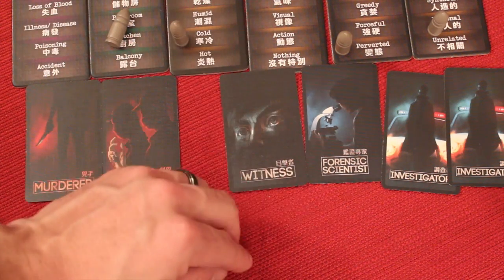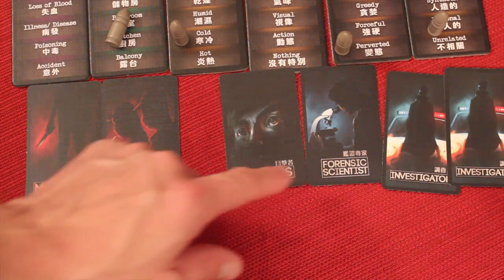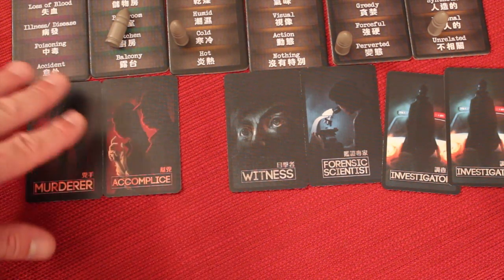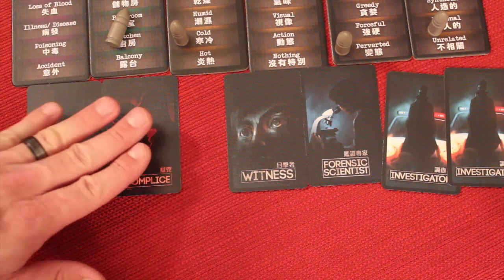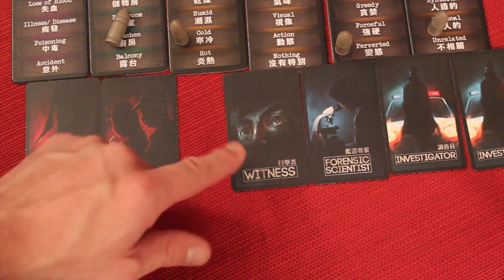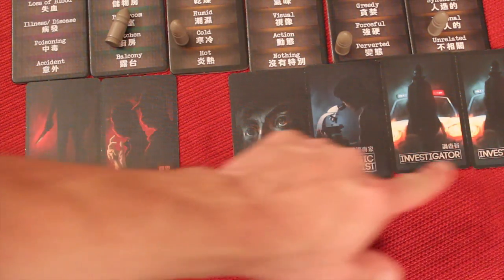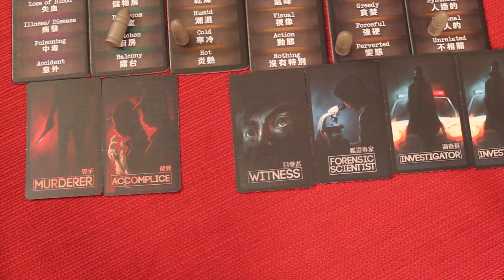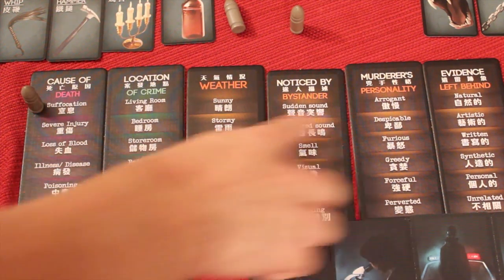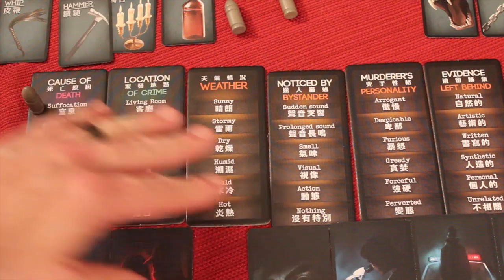You can also play with the witness role, who's on the good team. After the murderer and accomplice do their thing, they close their eyes, and the forensic scientist quietly points at those two players so the witness sees who they are — but won't know which is which, and won't know the exact crime. With that partial information, the witness can try to guide the investigators. However, if the good team wins, the murderer and accomplice get to flip their cards and try to identify who the witness is. If they correctly name the witness, the witness is 'killed' and the bad team still wins.